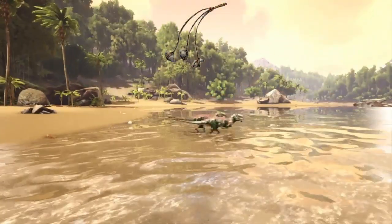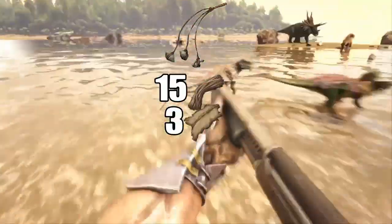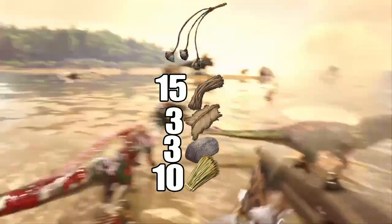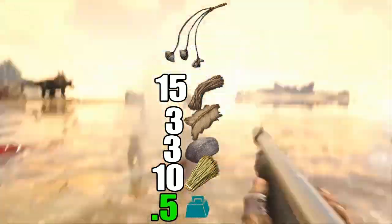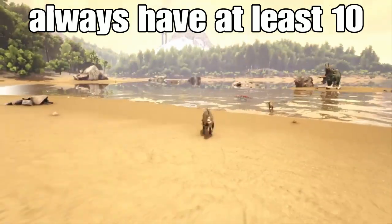The Bola is crafted in your hand for 15 fiber, 3 hide, 3 stone, and 10 thatch. Each of these will weigh 0.5 and they stack up to 10. I recommend having at least a full stack on you.